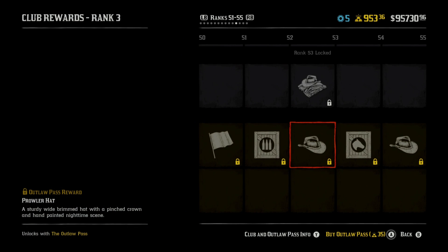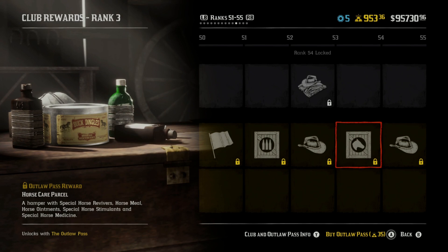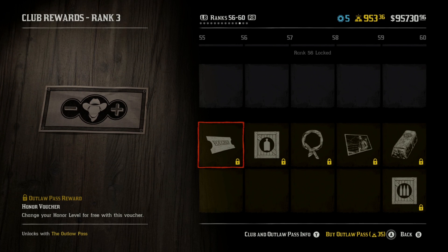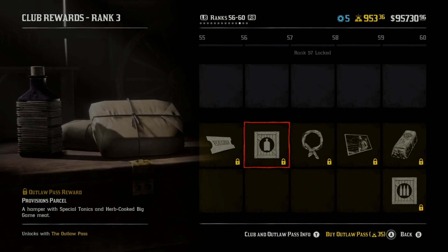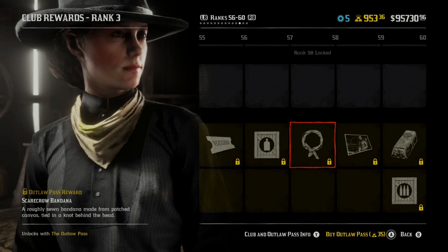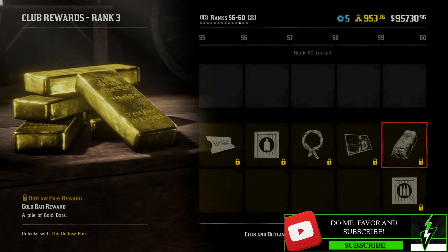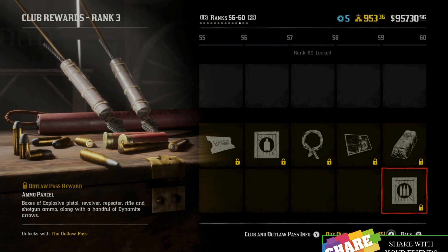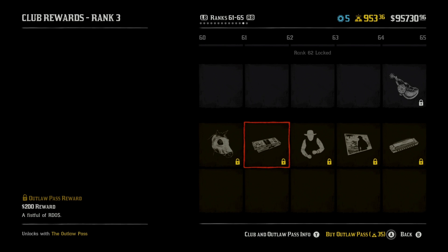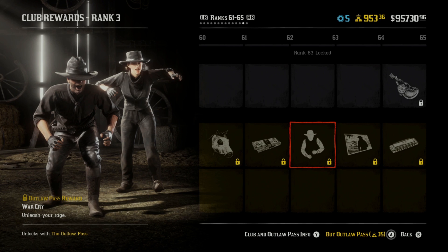We're getting a weapons parcel again. We're getting a prowler hat, which looks really cool. A horse care parcel. A sombrero. Another voucher for honor so we can change back and forth — I don't know how often we're actually going to need that. Provisions. We're getting a scarecrow bandana. A notables pose. More gold bars and another ammo parcel. We're getting another mask — this is the death ram this time. A $200 reward. And a war cry.